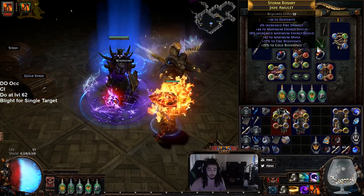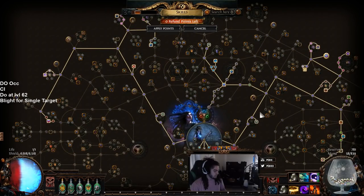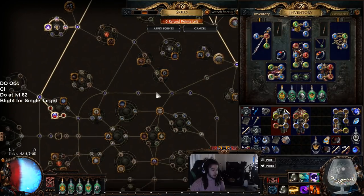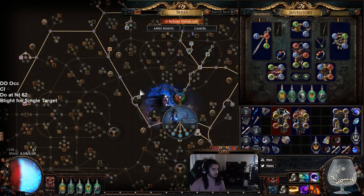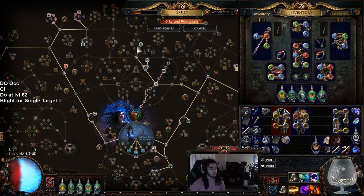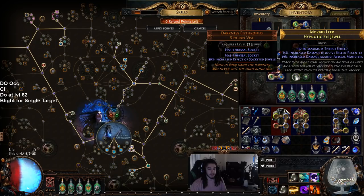The shield needs to be replaced because it has a dex implicit — we want a strength implicit so we can replace the strength node. Rainbow Strides will also have to get swapped out soon. For jewels, you pretty much want increased damage if killed recently and maximum energy shield on every jewel you can find. It's better to get damage over time while holding a shield, but low life Righteous Fire uses the exact same jewels, so you have to work with what you get. Personally I've been looking for increased damage if killed recently plus increased damage against abyssal monsters with energy shield.